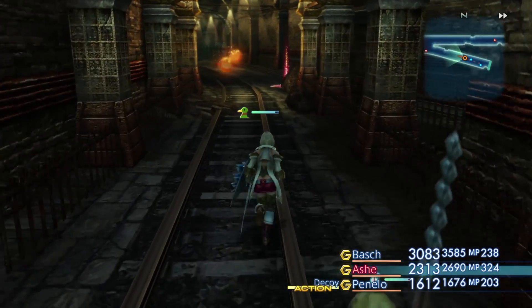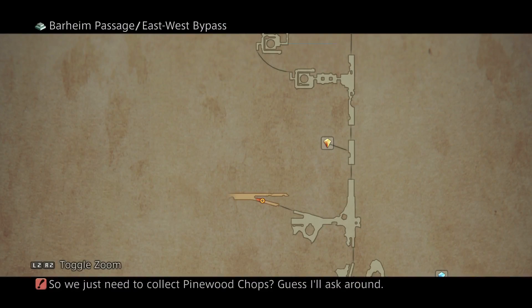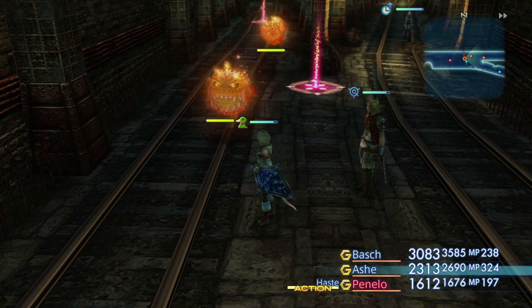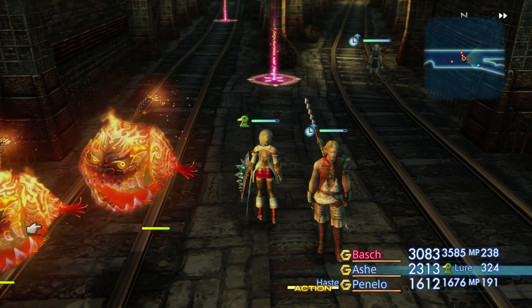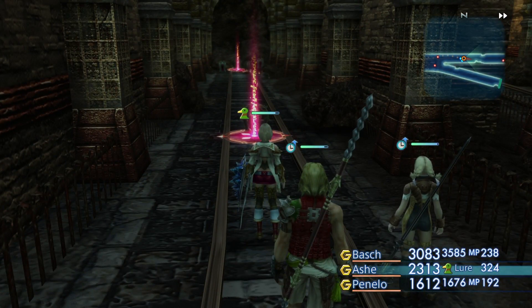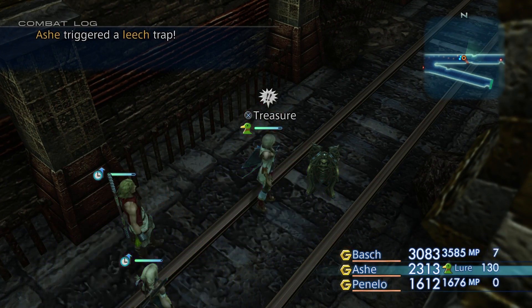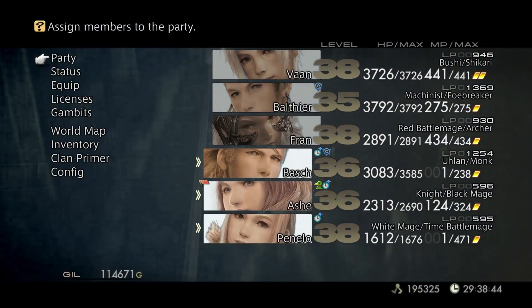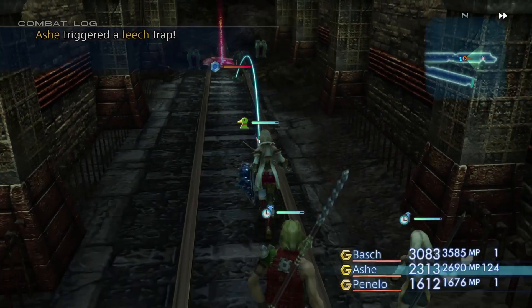Which opens us up to the other part of Barheim Passage, where the enemies are slightly higher level. We don't really have any idea where we're going, so we do need to be careful. Try and get Penelo over here without setting off any traps. These bombs are passive, they just make weird noises. They don't do anything else, I'm pretty sure. There is loot down there, but I feel like this is going to result in someone getting hit with a trap. Which unfortunately means Penelo has no MP. And Penelo does not use charge to regen her MP. That doesn't really matter too much.